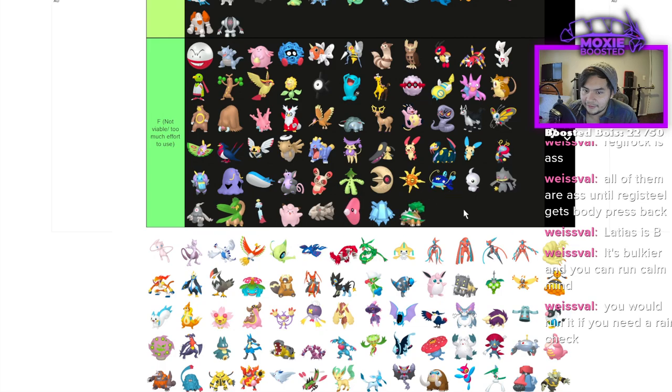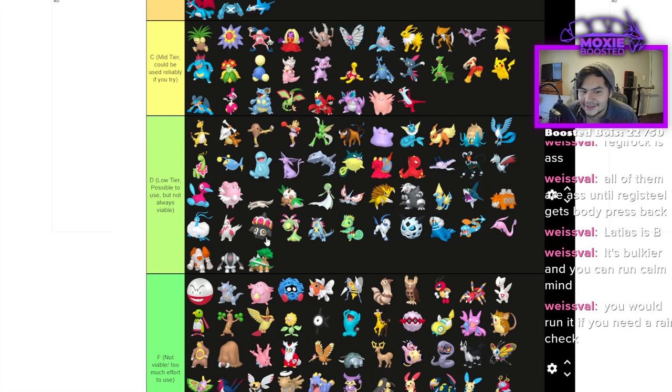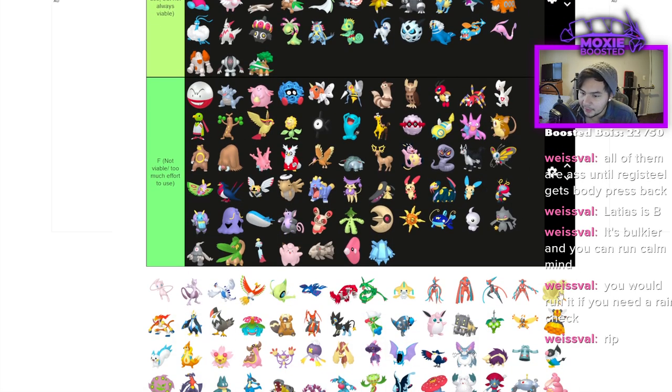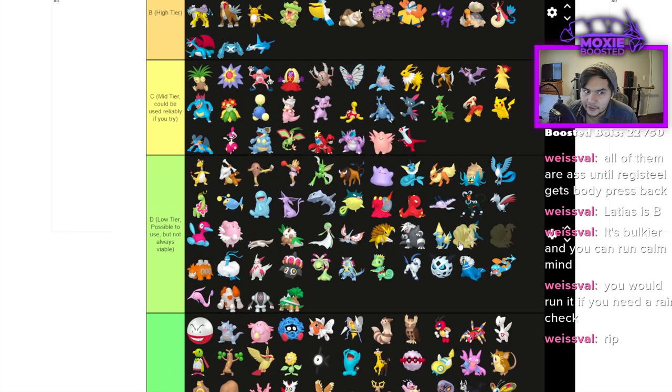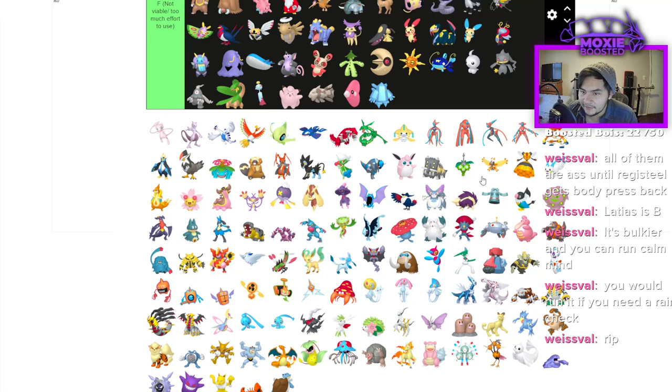Torterra is F, though you could make a case for D — it has good STAB coverage but you don't want it switching into an Ice move, and it doesn't have many resistances. You can get away with it which is why it stays D. Ninetales is C by virtue of being a Sunsetter, but beyond that it's very eh.